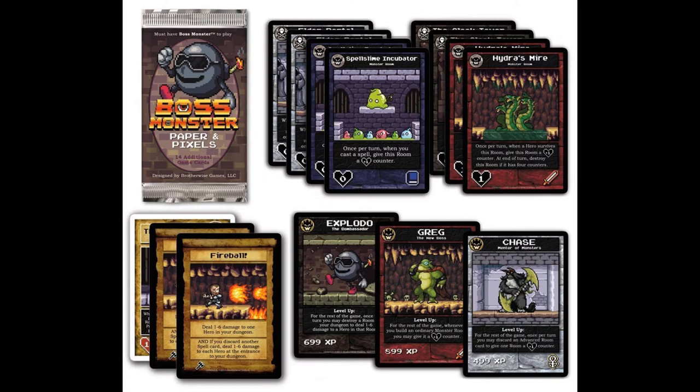The first expansion pack was Paper and Pixels. It was 14 extra cards — a blister pack, a tiny little booster. 14 high-powered cards designed to shake up your game of Boss Monster. These explosive new cards are known to be highly hazardous to hapless heroes.